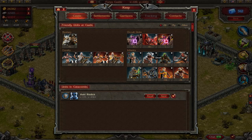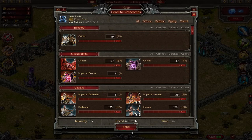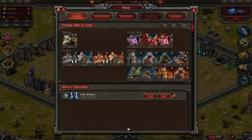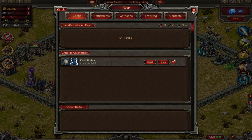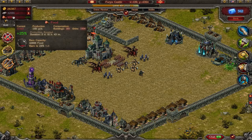The good strategy is to send our troops into the catacombs. You can send all the troops to the catacombs, and if somebody attacks your castle, they only take gold, iron, or food.